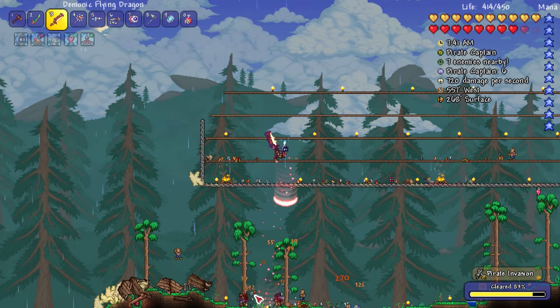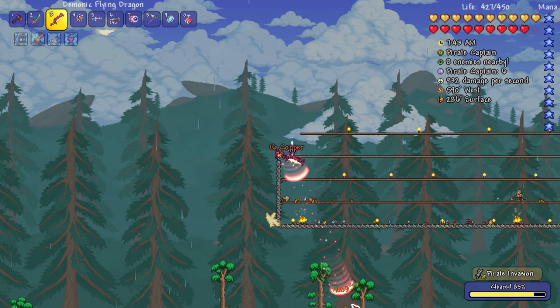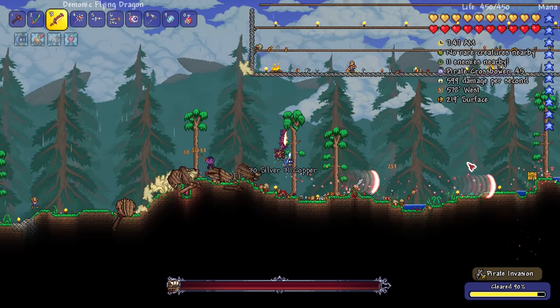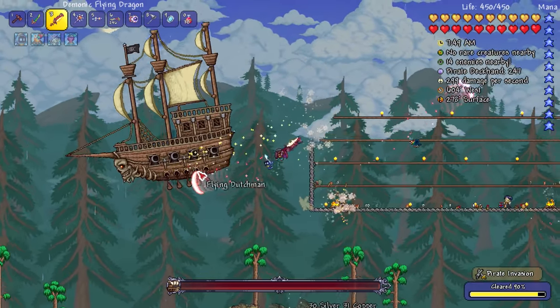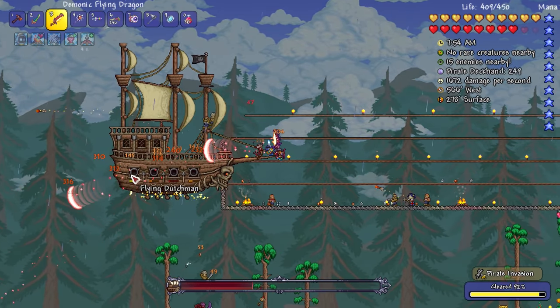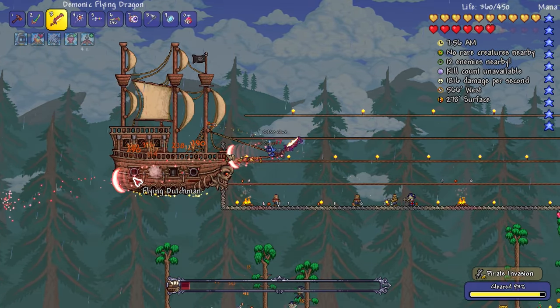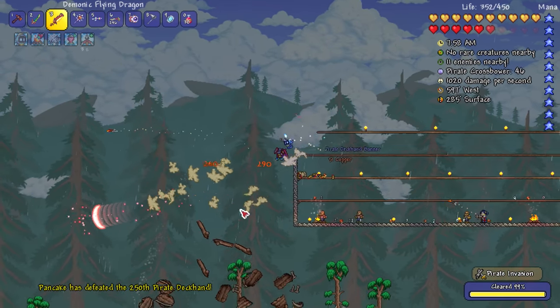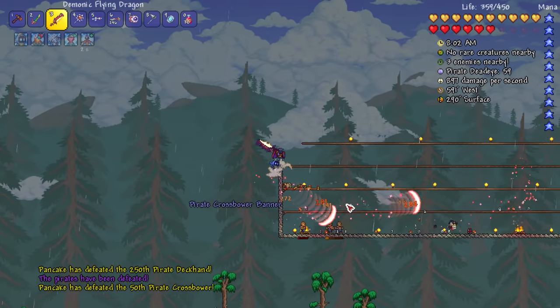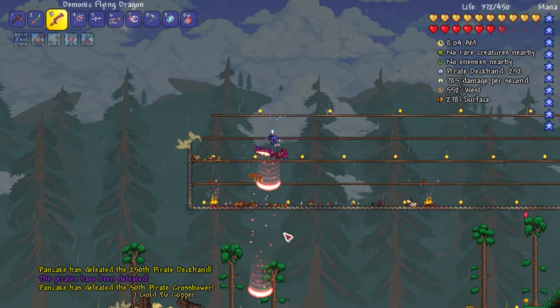There are two Flying Dutchmans right there — I don't think we've ever fought two Flying Dutchmans at the same time. Maybe the game never expects me to — and we have a third! I guess the game never expects you to kill the Flying Dutchman this fast, so it just keeps spawning them in. If we kill it before 100%, are we going to get a fourth? 99% now... 100% invasion cleared. Well, the pirates have been defeated, so I guess that's the end of that.